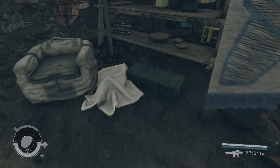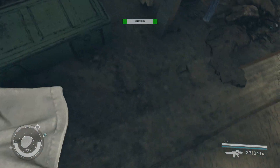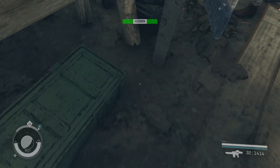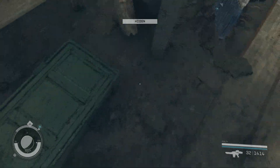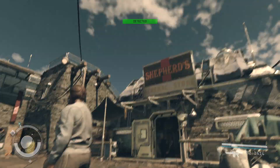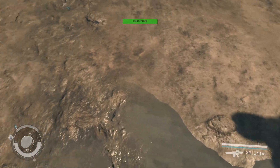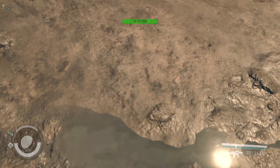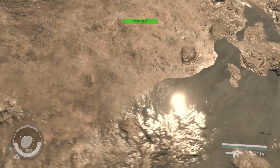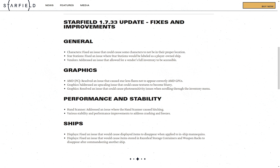I don't condone this, but some people have been using this exploit. There were two very famous glitches involving vendor boxes. For example, right here in Akila City — I actually found this one myself but never used it — around this corner here, you can't access that one anymore. There was also one out here underneath the power lines in the middle of Akila City, and you can't access that box anymore either. It was kind of cheaty — you could see a box with thousands of credits and gear while running by, so I'm glad they fixed that.